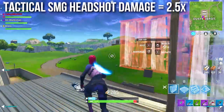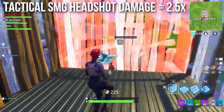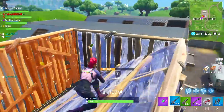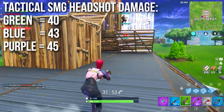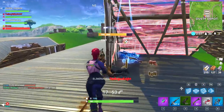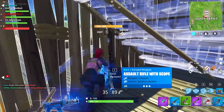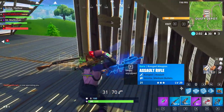It does have a very healthy headshot multiplier of 2.5x, meaning headshots are extremely important with this weapon even though it's a spray gun. Tactical SMG headshot damage: the green one does 40, blue does 43, and the purple does a surprisingly strong 45 damage per shot. Damage numbers are kind of low and headshots are all right, but that's not really the strength of the weapon.